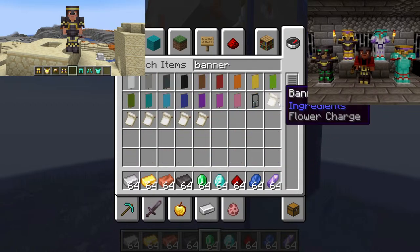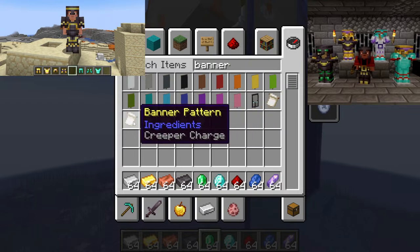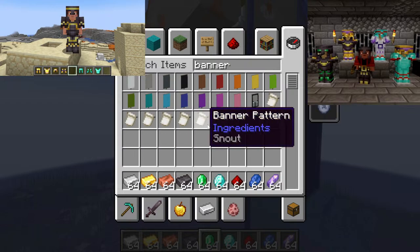It's probably similar to banner patterns — the flower charge, the snout, the globe, the skull charge, the creeper charge. There are 11 of these types of items and you add those in the smithing table to your armor. It's probably going to be in the data pack, so I'll make sure to activate that once the snapshot is here.